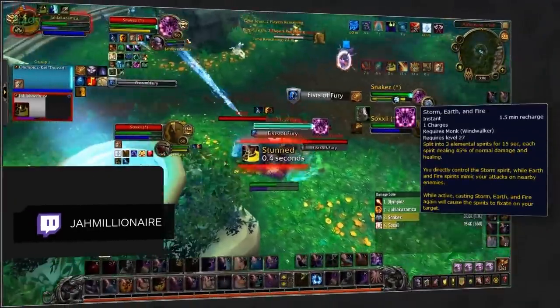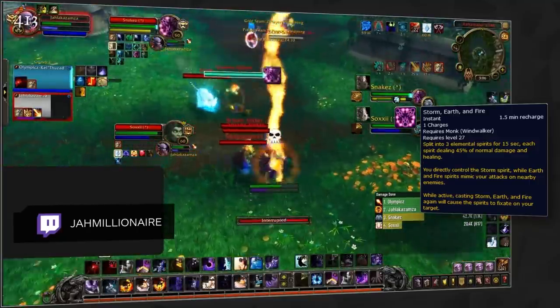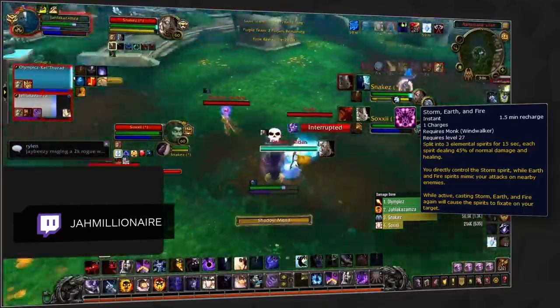If you do see Storm, Earth and Fire, one of the best things you can do is CC the clones, since they can't be broken out of CC even if the monk uses their PvP trinket. This will dramatically reduce the monk's pressure, since each clone hits for 45% of the monk's damage.